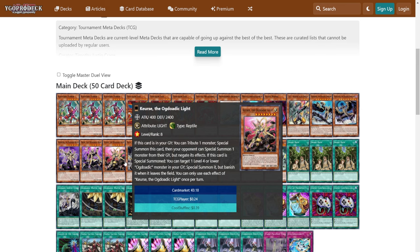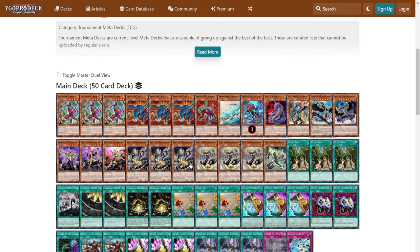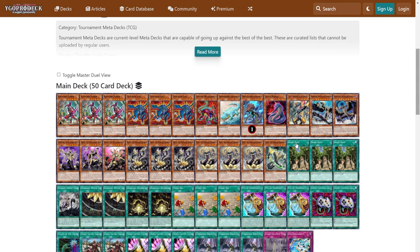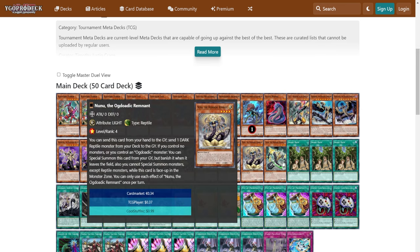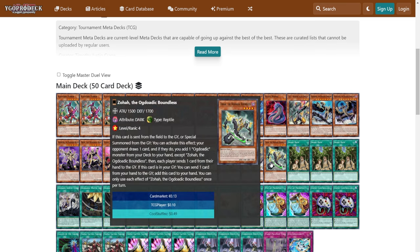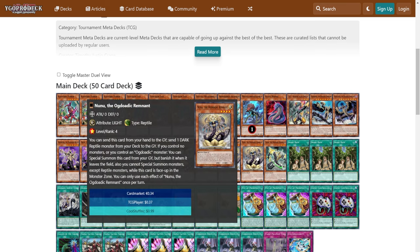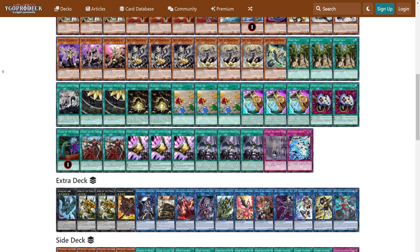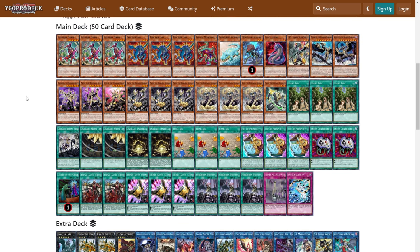The single Curse — Curse is the best way to get Noya out. Nunu is the best Ogdoatic starter because it can get you to two level fours with your Zoha. Nunu can discard itself, mill Zoha, Zoha can add itself to hand, and then Nunu can special summon itself from Graveyard. So basically you get two level fours, overlay into King of the Feralimps, Feralimps gets you into Noya, and then Noya gets you into the Ogdoatic line.